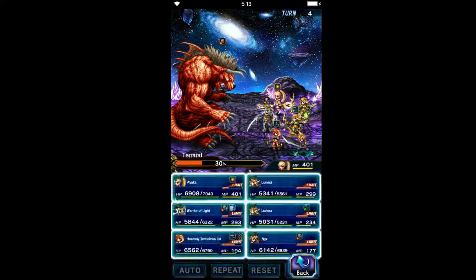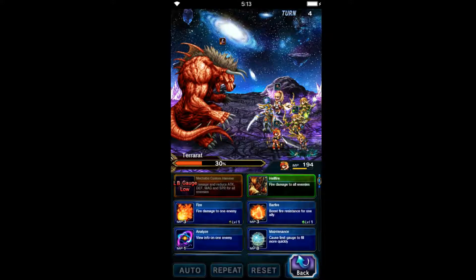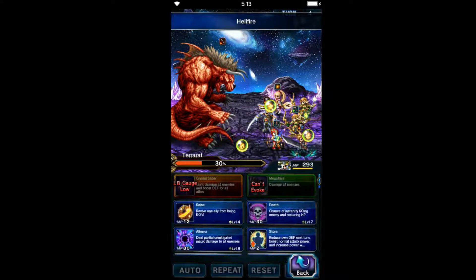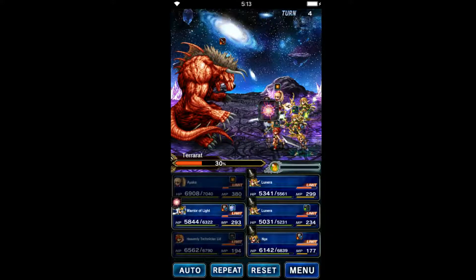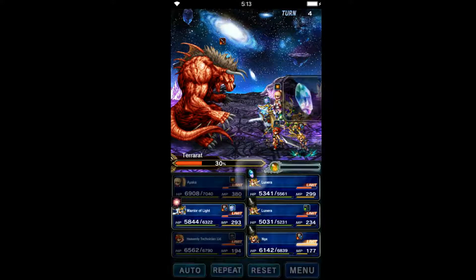We'll use this — takes care of the paralysis on Lid. Summon Ifrit for our mission parameter. We'll get Alterna ready for the kill to satisfy the magic parameter. Get our chainers ready.